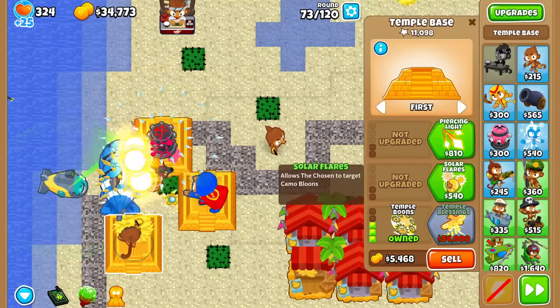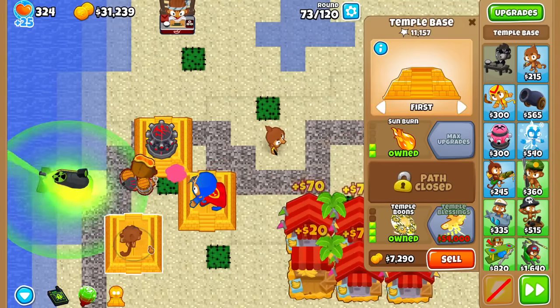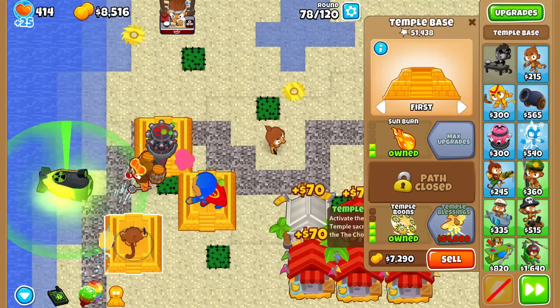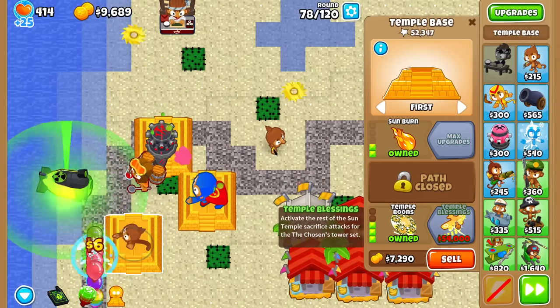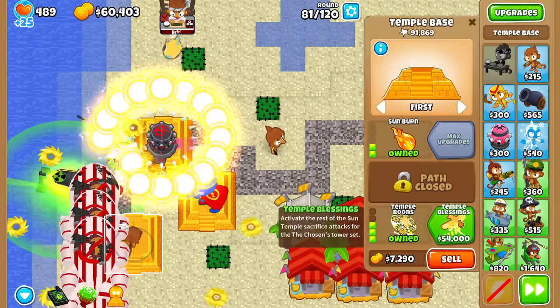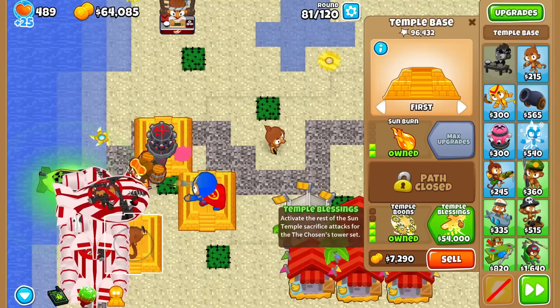I wonder if it also benefits from the piercing damage upgrades. Should I get that or camo? I'll go with this since we already have camo. I'll buy a reactor on this one. This will be a pretty expensive path though — the next Tier 4 upgrade is 54k. It looks like we get a golden specter — it activates the rest of the Sun Temple sacrifice attacks. So it might actually be more than just the military plane attacks.